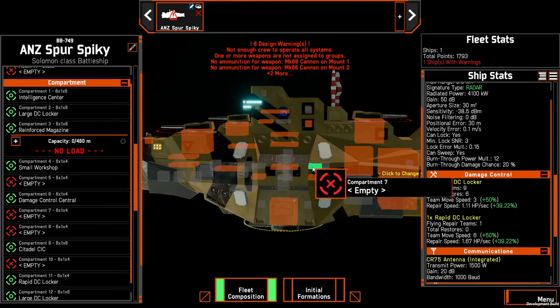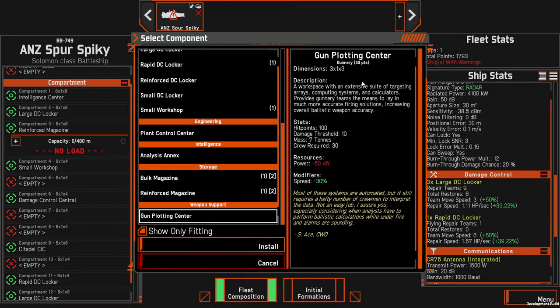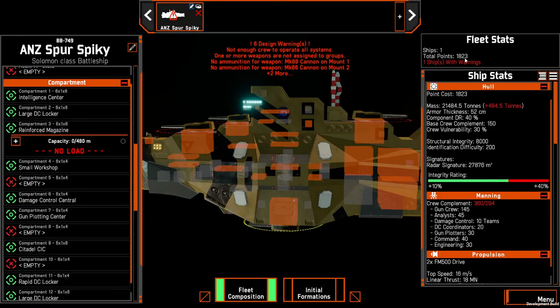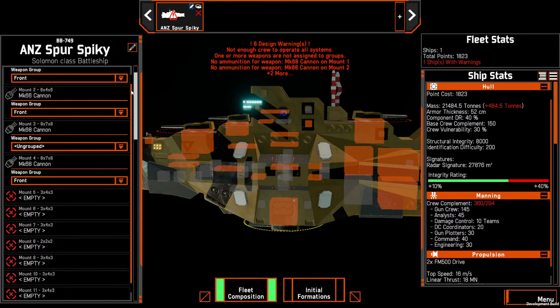That could be a good idea — I'll put in a gun plotting center. We're rapidly rising in points so we might have to come back and strip something out.